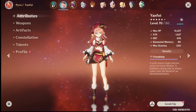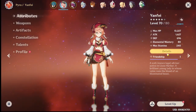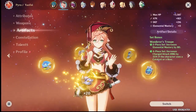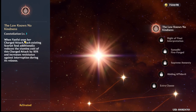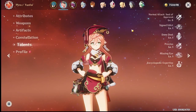So you look at Yanfei — nothing wrong, right? She's at 70 out of 80, you've got her built up already, you have her crit, crit damage, her weapon, artifacts are good. Got her Constellation 1 — I'm very happy that I got Constellation 1.